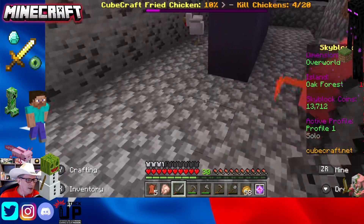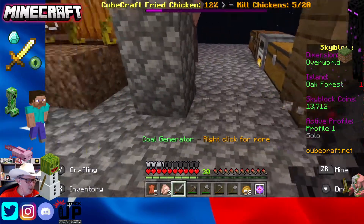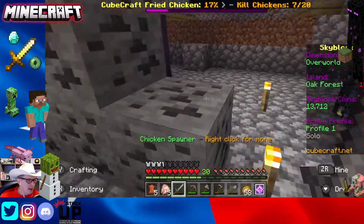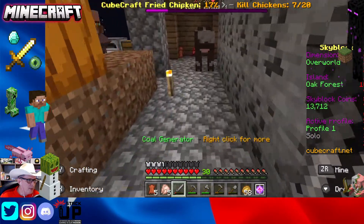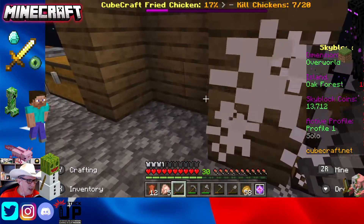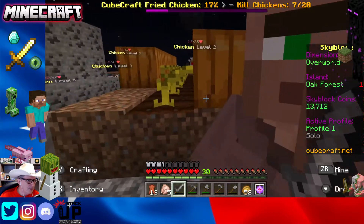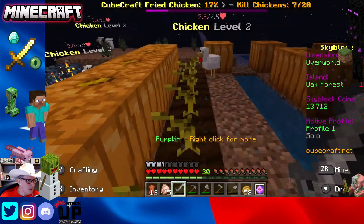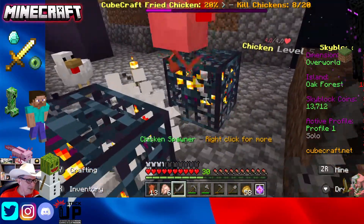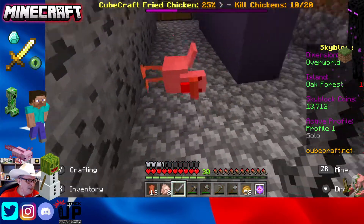We have a quest to kill 20 chickens, a quest to harvest a certain amount of wheat, and a quest to gather lapis which we can't do at the moment. I still haven't figured out how these cows are getting out of the dropper without dying — probably some kind of glitchy thing going on. For the time being we're just going to let the chickens run amok and do their thing.